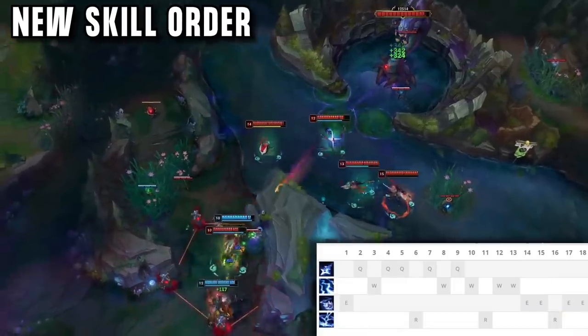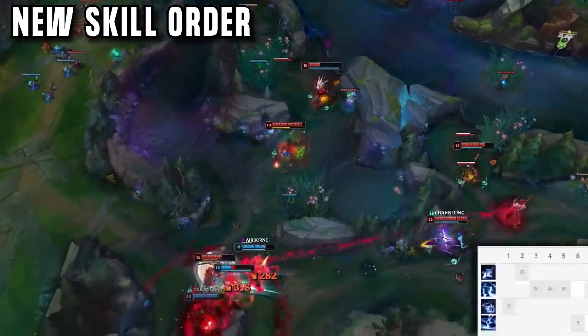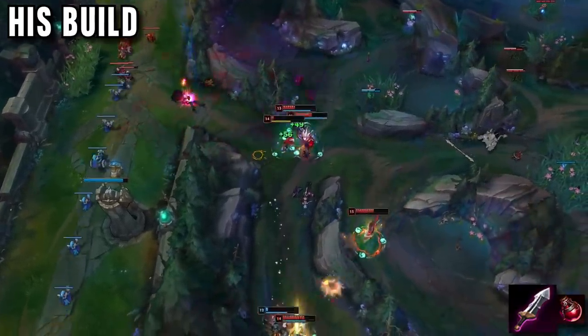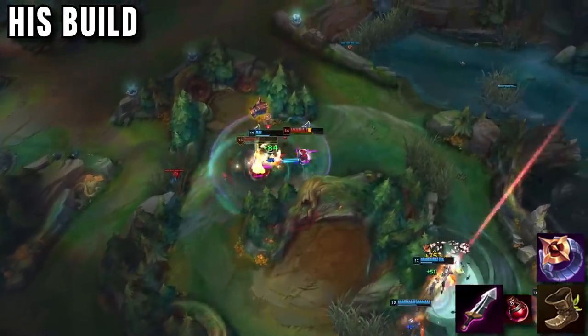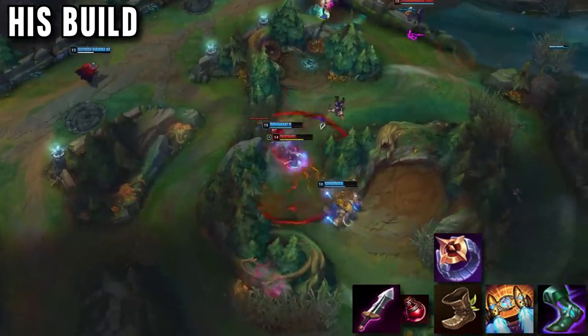His skill order is interesting. He starts E almost every game for damage and for the bonus attack speed to help with harass. If you are really good at hitting skillshots, then maxing Q first is ideal for most damage. If you are bad at skillshots or in a tough matchup, W max first can even be better for more reliable damage and waveclear. For his build, he follows a very similar one every game. Start Doran's Blade almost every time. Doran's Shield is good against control mages to lower their poke. Early on he likes to base for Dark Seal and boots.